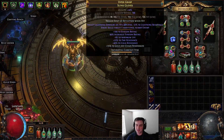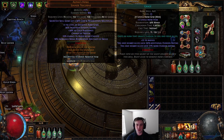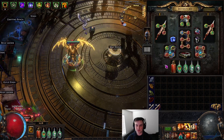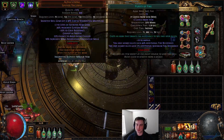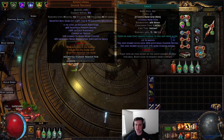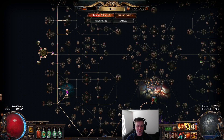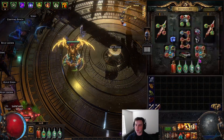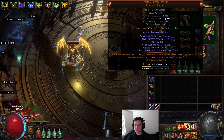By scaling non-curse aura effect you get Determination higher, Grace higher, Purity of Fire higher — which helps counteract Melding of the Flesh — and Wrath even further. You just scale as much as you possibly can. The Replica Dream Feathers add one percent increased attack damage per 450 armor, so when you have a lot of armor and have scaled everything, the synergy gets very strong.